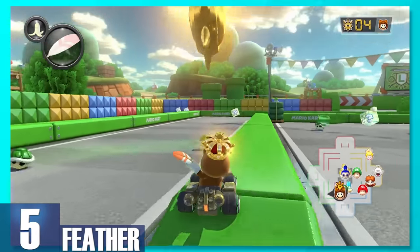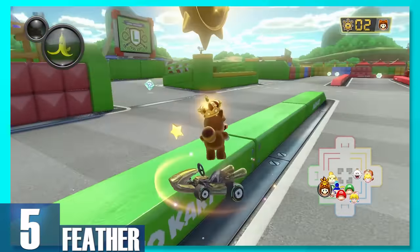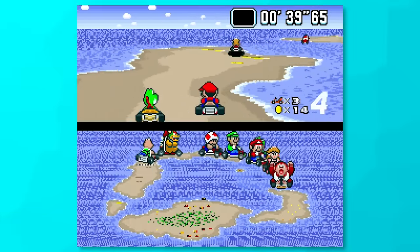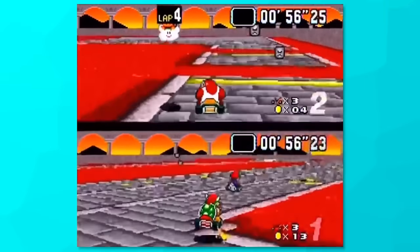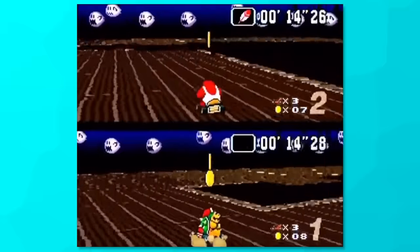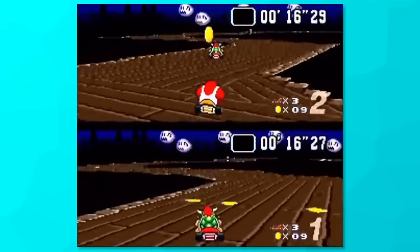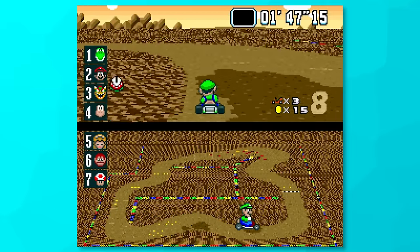5, Feather. We've decided to not include Mario Kart 8 Deluxe's version of the feather because that's only used in battle mode. But in Super Mario Kart, it really raises your wings. You want to talk about a broken item, this is it right here. You can literally jump over huge sections of a course creating shortcuts which would usually be impossible. The only downside is if you don't know the tracks, you can't benefit much from the item.